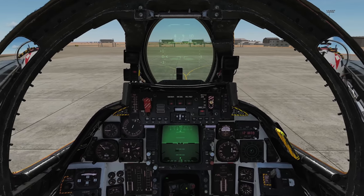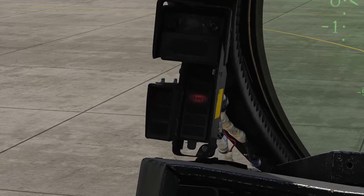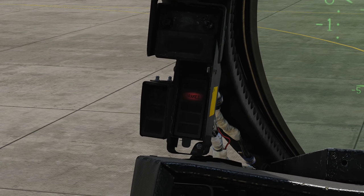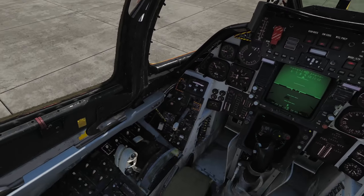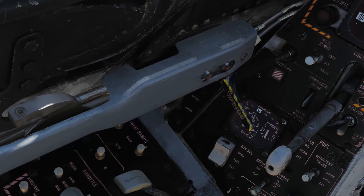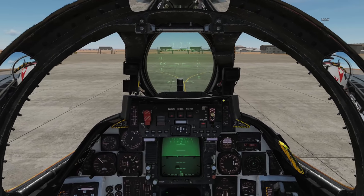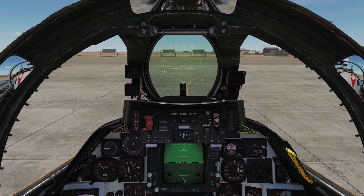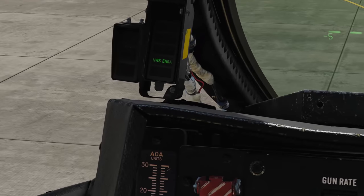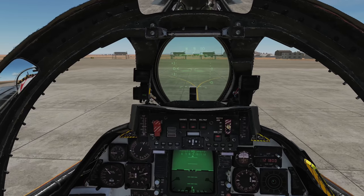Okay, two more things. To the left of the HUD, we can see the light that says brakes. This just means our parking brake is on, so we need to release that. And last, we need to engage our nose wheel steering, which is the pinky switch on the stick if you have it bound. Now we're ready to fly.